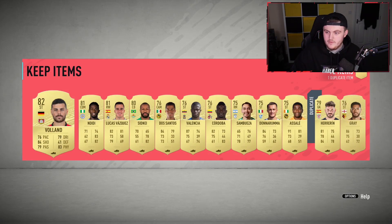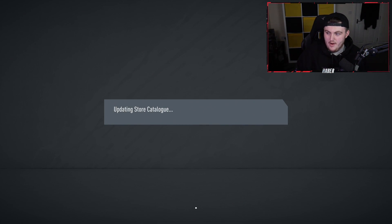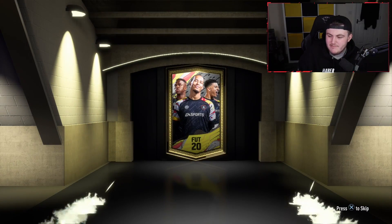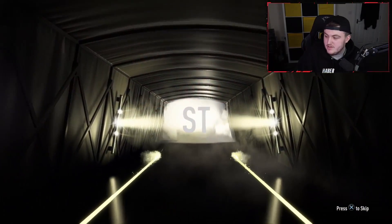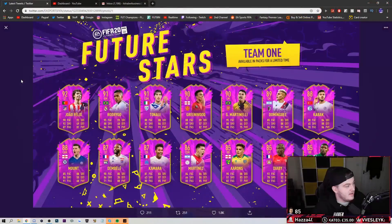Let's have a look at the team. We've got a 92 Joao Felix, a 91 Rodrigo, a 91 Tonali, a 90 Mason Greenwood, a 90 Gabriel Martinelli, an 89 Dominguez, an 88 Kabak, an 88 Mason Mount, an 87 Dembele, an 87 Kamara, a Martinez who's 86 rated, an Aarons who's 85 rated, Diaby who's 85 rated, and Emerson who's 85 rated. For those of you wondering what the team looks like, it's on the screen right now.